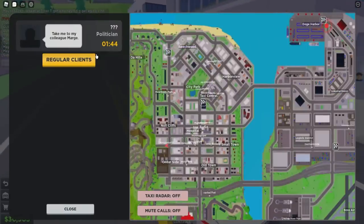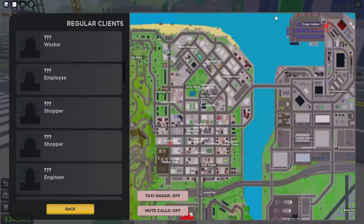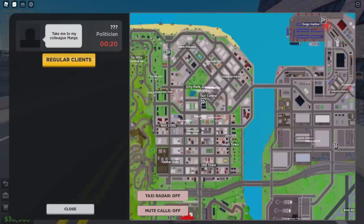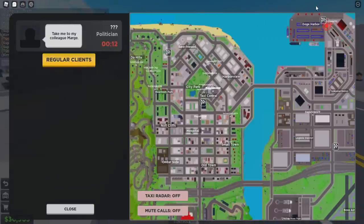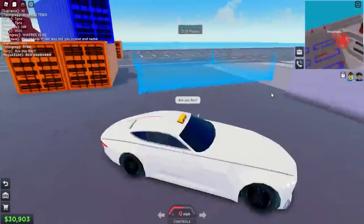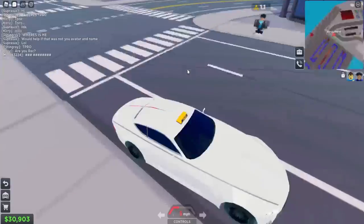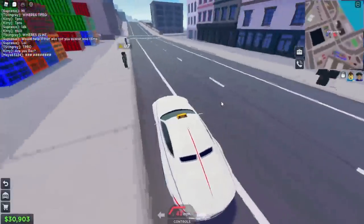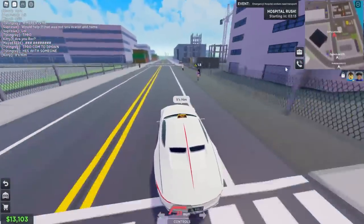We got a regular client — she's all the way across the map. We're almost there, literally using the map to navigate. We just passed her. Wait — she disappeared? We literally just got there. That's not funny, she just played me. There are some low-ranked clients nearby — 4.2, 1.6 — I don't want those.